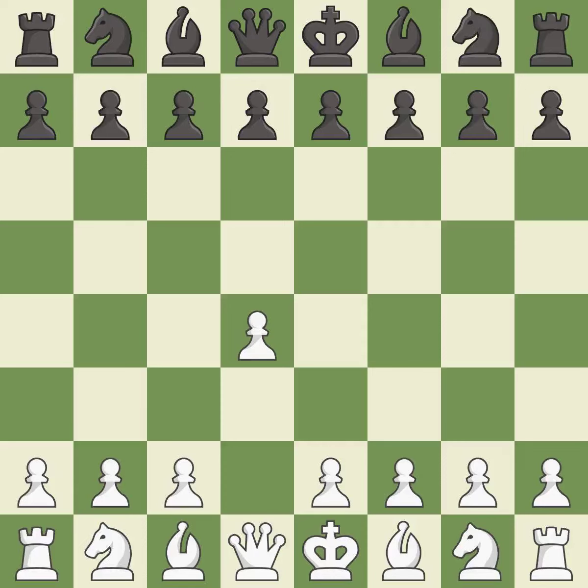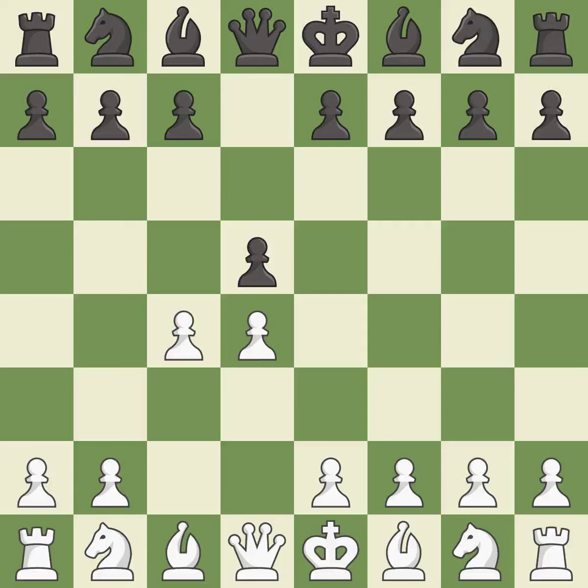Opening with the queen's pawn controls the center and usually leads to a more positional development of the pieces. D5 establishes a presence in the center, controls the E4 square, and opens up the light-squared bishop. The queen's gambit offers up a wing pawn to attack the center and distract black from the E4 square. In the Slav defense, C6 supports the D5 pawn. NF3 controls the E5 square and protects the D4 pawn.